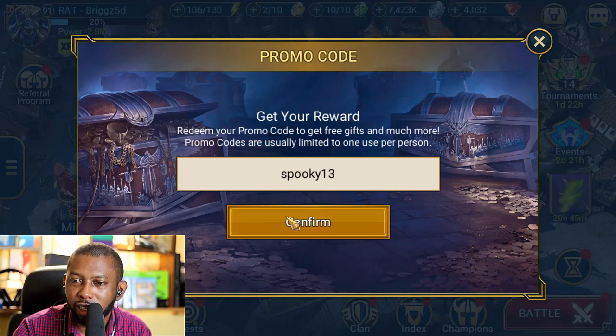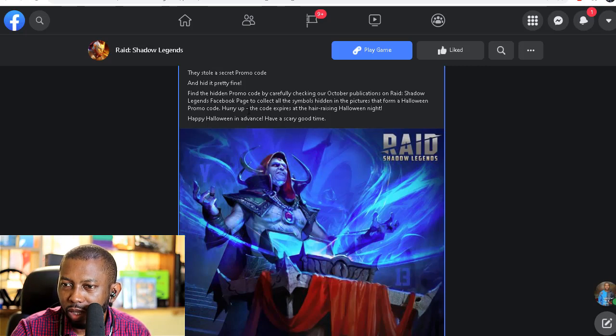But remember what I just said — I do not want my rewards expiring when I don't need them yet. They did say it's going to expire, so let me see when. They said, 'Hurry up — the code expires at the hair-raising Halloween night.' When is Halloween night? It should be the 31st, right? So if this code expires on the 31st, there's no way they'd give us a code right now and make it expire in one or two days. I think this code will last till the 31st, so I'm not going to claim it right now.